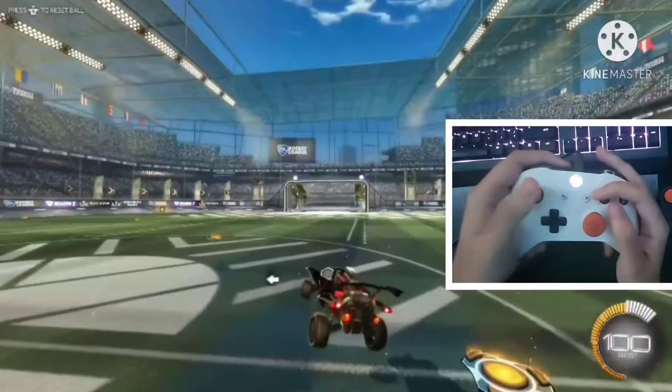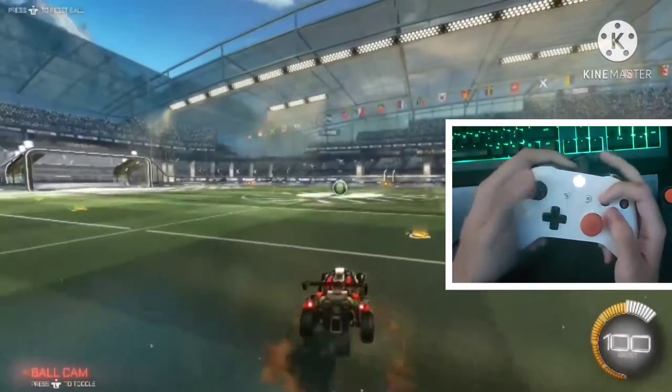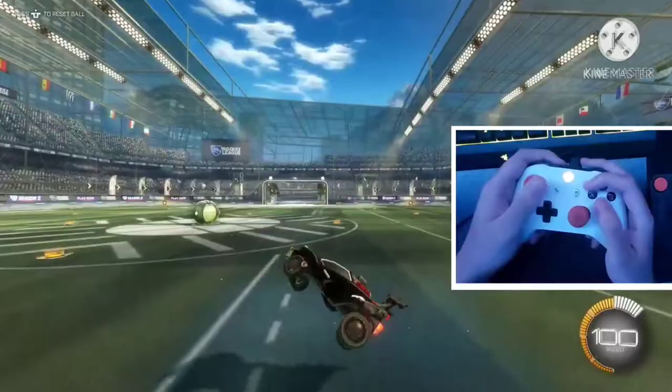This is where the hard part comes in. You're going to need to learn how to do this really fast by performing the actions of the tornado spin and then quickly pressing jump.